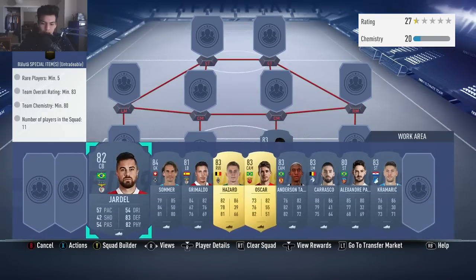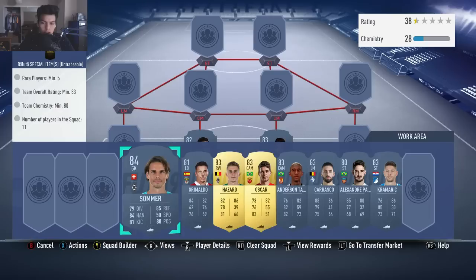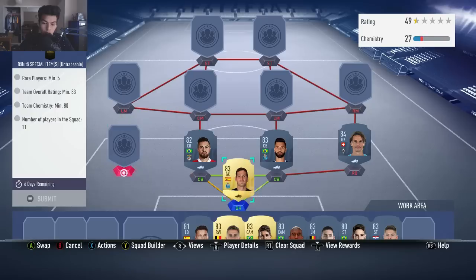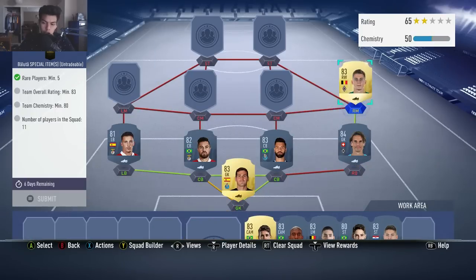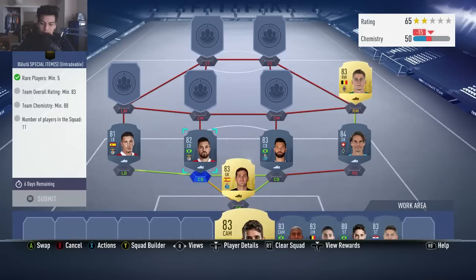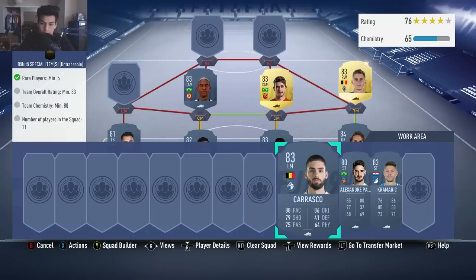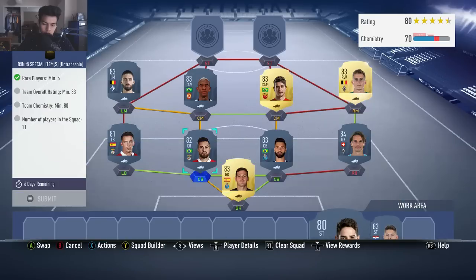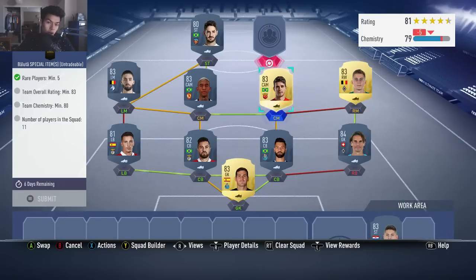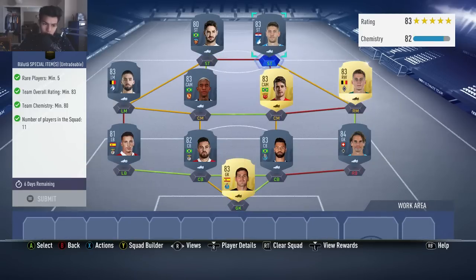I'm going to go for Casillas, Felipe at the two center-back and goalkeeper spots, with Yardell getting a strong link at center-back as well. Jan Sommer at right-back, Camaldo at left-back, with Thorgan Hazard getting the right midfield — strong link right there. Oskar and Anderson Felizka are going to be our two center-mids, both upgraded cards. Same with Thorgan Hazard, same with Sommer. Carrasco is going to go at left midfield, Alexander Pato — just a regular card — at left striker. He's no longer in China, now he's back to Brazil. And Krammerich is going to go at right striker. No position modifiers and no loyalty needed for the squad.